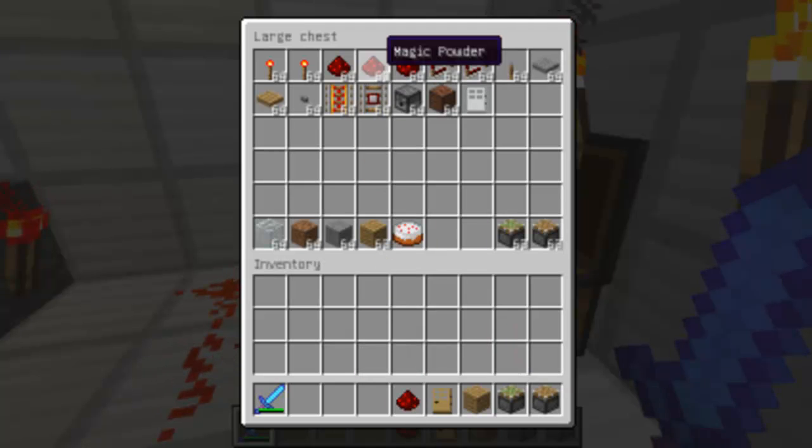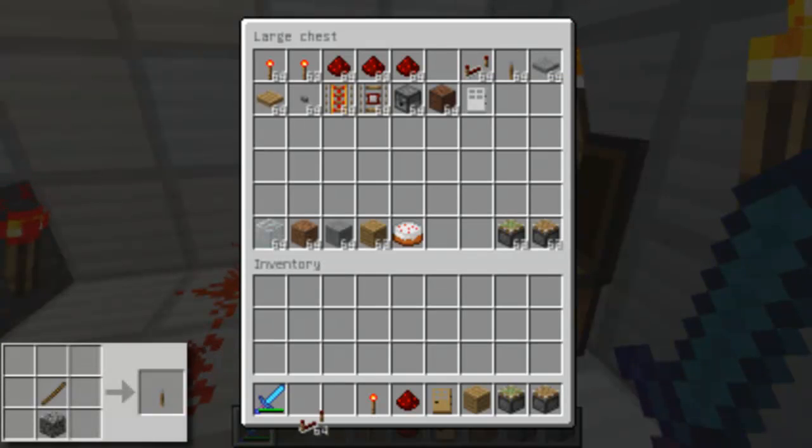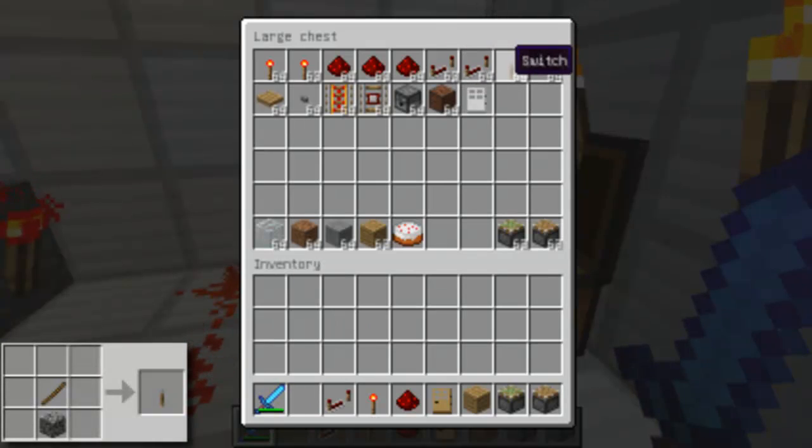First of all, why is it called Magic Powder? Magic Torch. What's the repeater called? Redstone Repeater! Repeater! I think you pronounce it like that. Repeater!